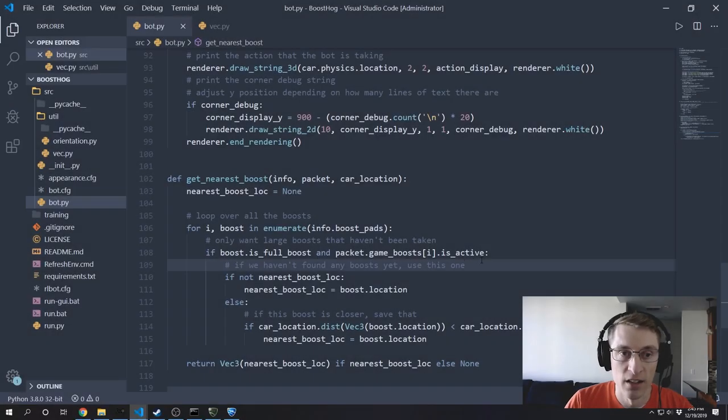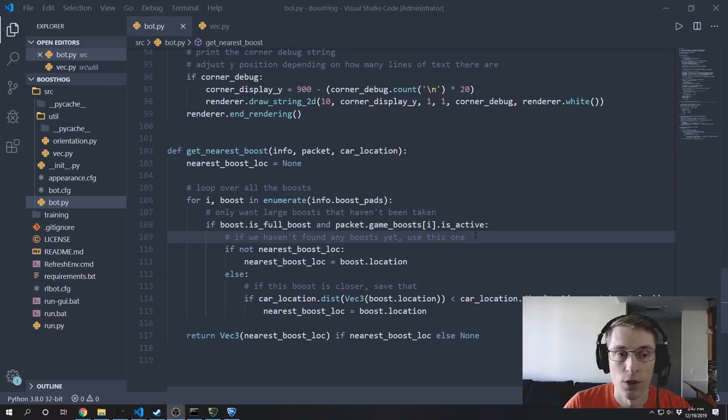Since the last video, I went ahead and added a few more comments to the code for you. So when you check that out in GitHub, it'll be a little more helpful. But otherwise, we're picking up right where we left off. The problem we were seeing last time is the getNearestBoost function. When all of the large boosts are taken, it's returning None, and that's causing issues when we try to do math with the target location, which we expect to be a vector but it's actually None. And it causes all these errors to output in our console.